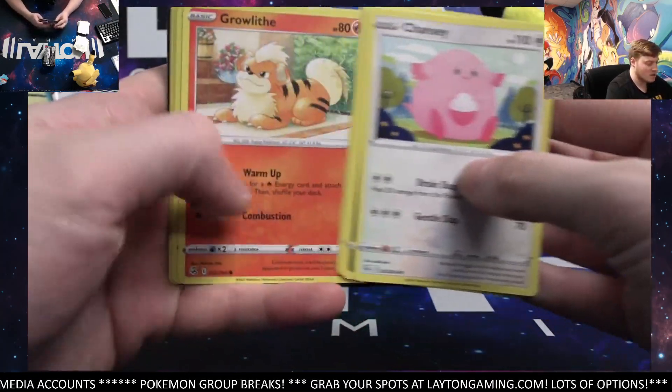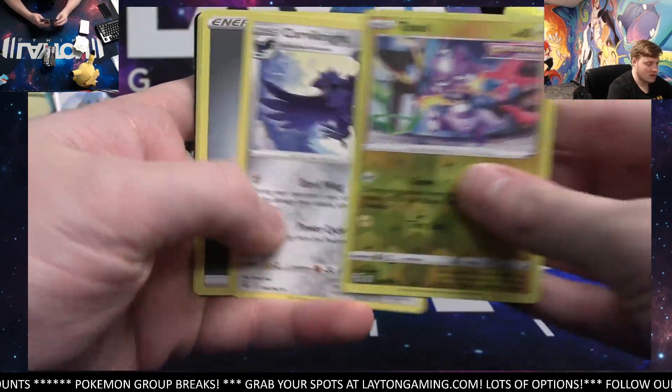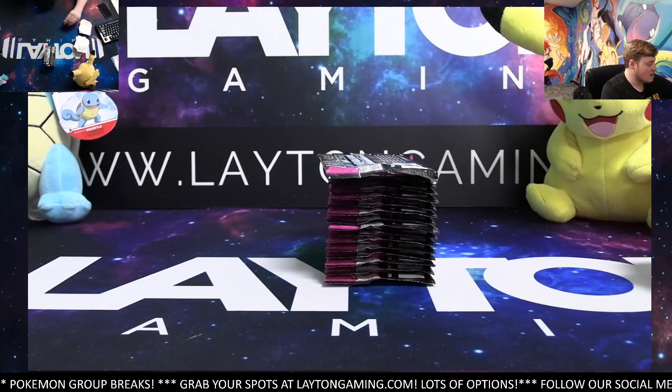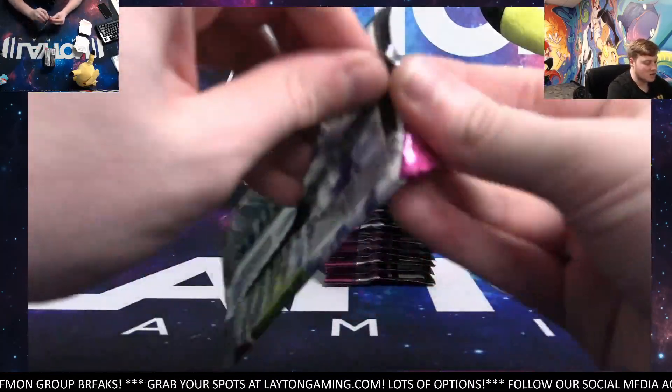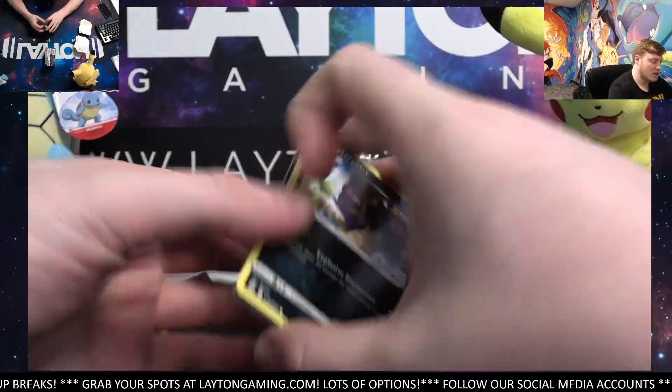And then we've got the Shining Fates Tins as well — quite a few spots have come in for that one here during this break. Toxyl and Corbinite. Appreciate it guys — these next couple are filling up. Let's get that next one sold out and we can keep moving right along tonight.